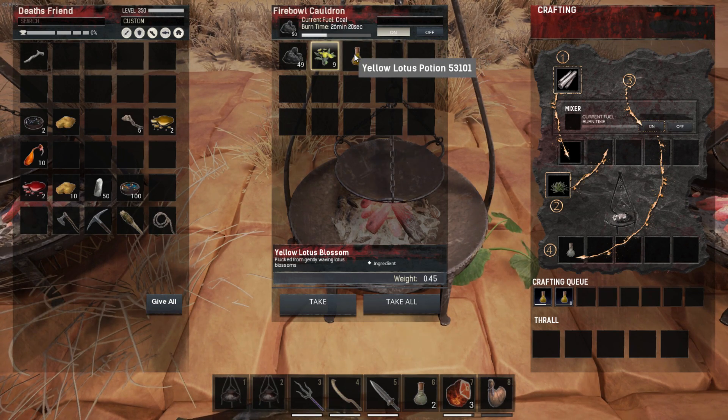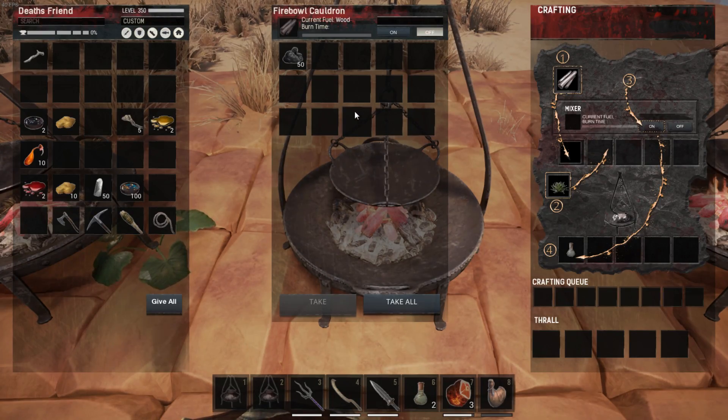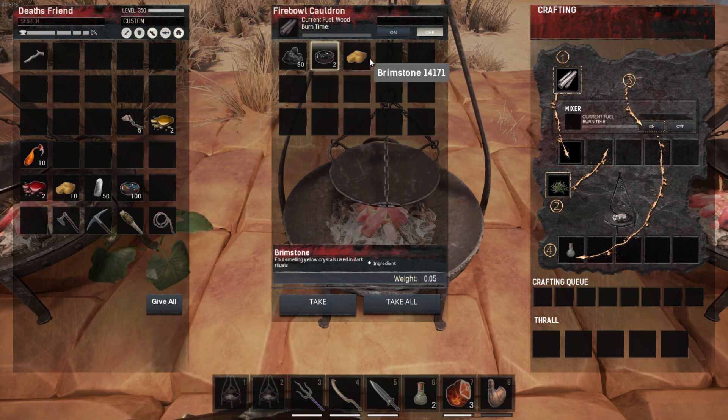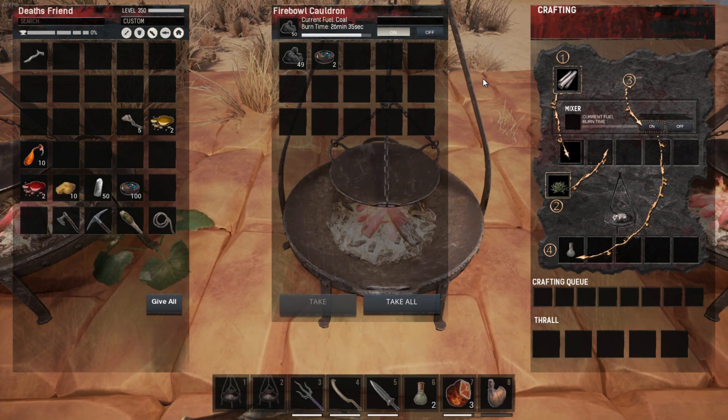From the yellow lotus potion we move on to steel fire, which is one of the most important things in the cauldron. Steel fire is used to make steel — you put iron in a furnace with steel fire to make steel. To craft it you need tar, which is a byproduct from your tannery when tanning hides, and brimstone. The easiest way to get brimstone is by fighting the stone monsters up north. From two tar and one brimstone you get two steel fire.